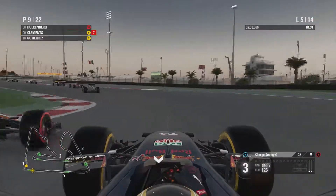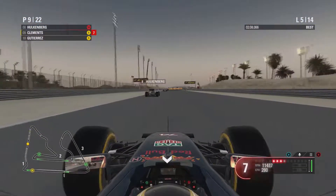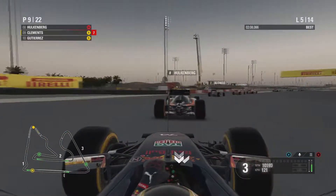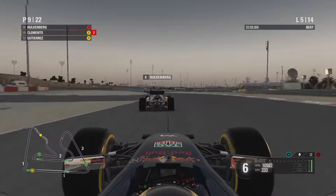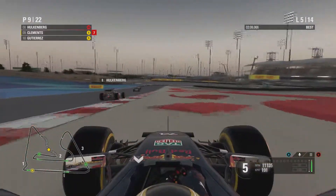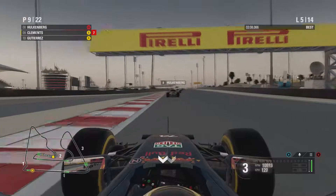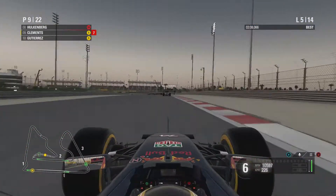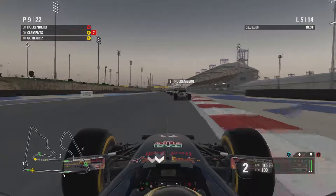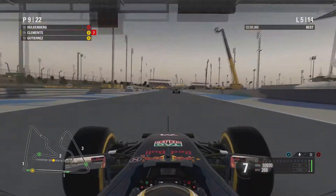Hulkenberg nudges us away. Our engineer came on the radio with a new strategy, so I had to wait after the corner to acknowledge him. But we decide to stay with our previous pit stop strategy, which is to come in at the end of lap eight. We're still behind Hulkenberg. We do slide the car — thankfully we didn't lose any positions, but we did lose time to Hulkenberg and Gutierrez is right behind us. Alonso is up into a beastly seventh place, which is amazing for a McLaren Honda.